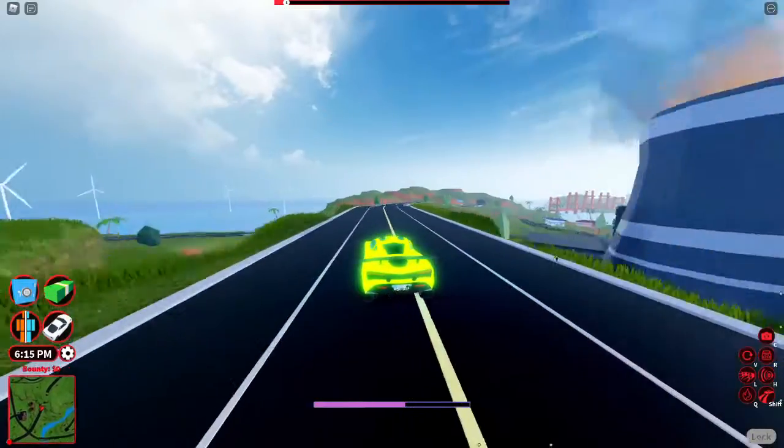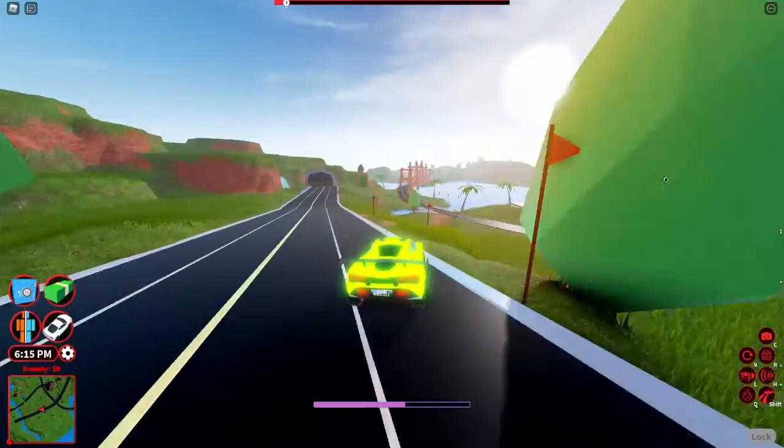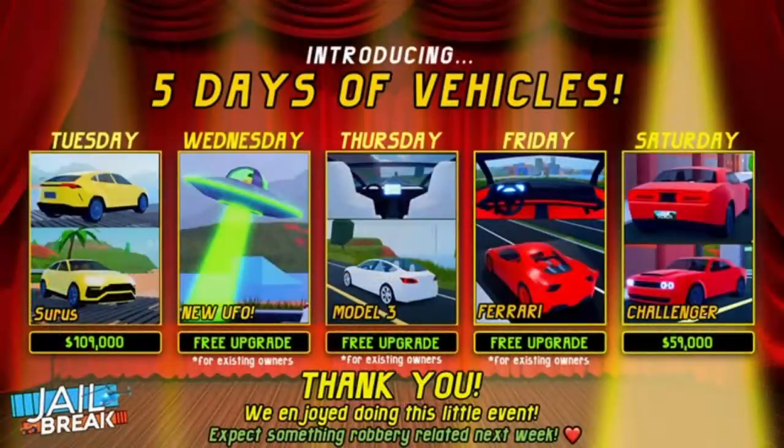This update was a little bit different from most Jailbreak updates. In this update there were two different parts. Firstly, the 5 Days 5 Car event, which is basically an event where every day a new car was released. The 5 cars that were released in order were: